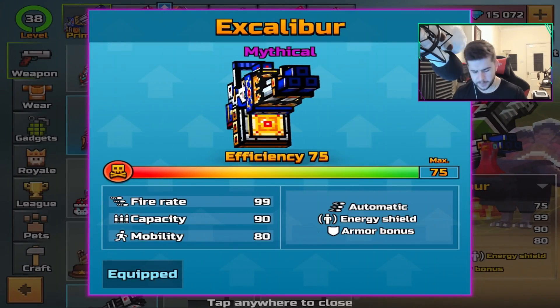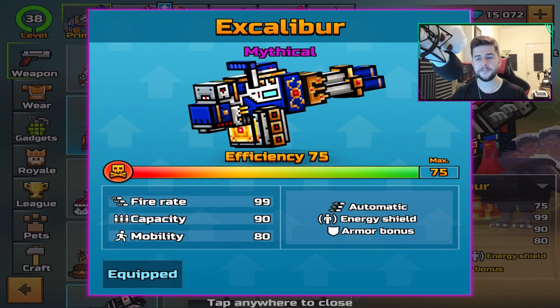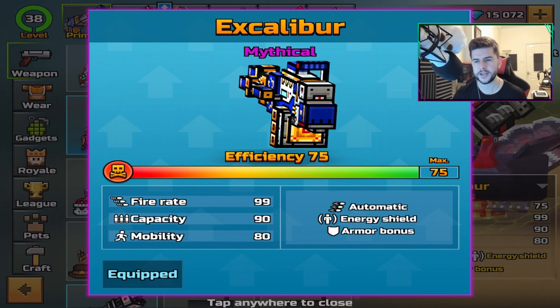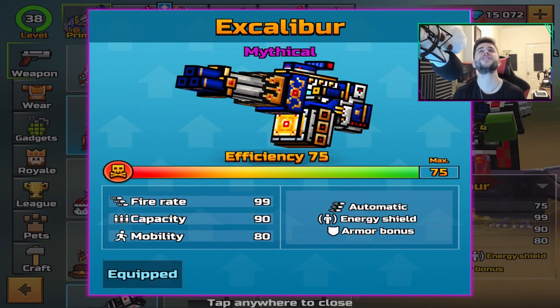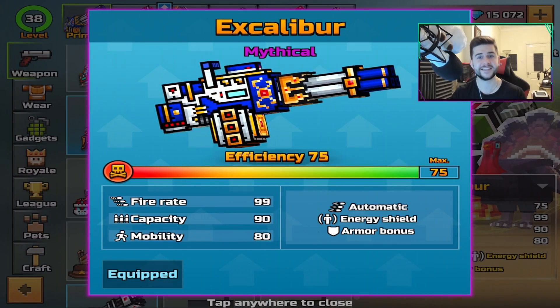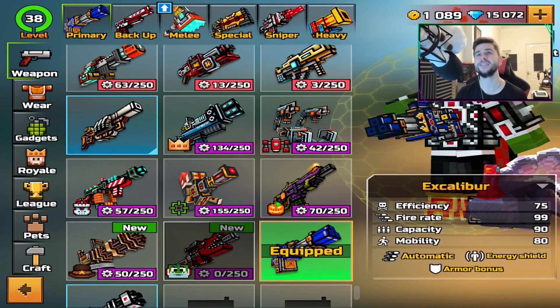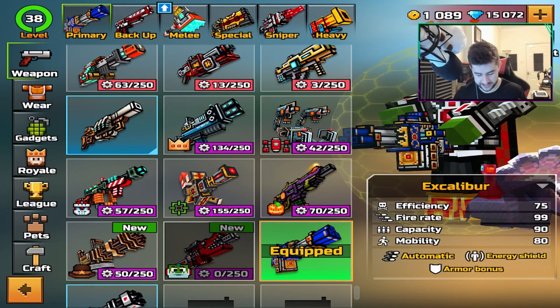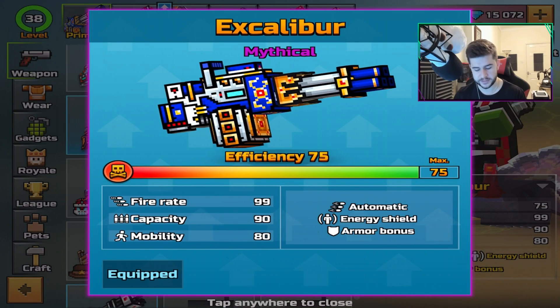I've already crafted this, and the main reason why is because you actually craft this weapon at efficiency level 73, and you have to upgrade it twice. To upgrade this weapon, it costs 980 coins at a time. That is insane, that is ridiculous. I've only got 1,000 coins left because it was so expensive to upgrade — I had to use a couple of gems and also some coins as well.